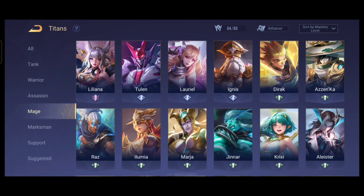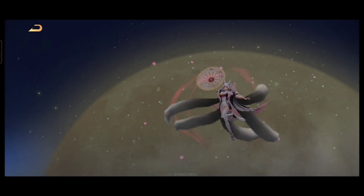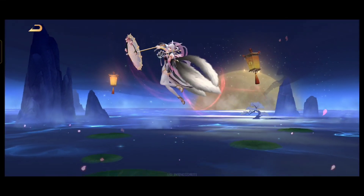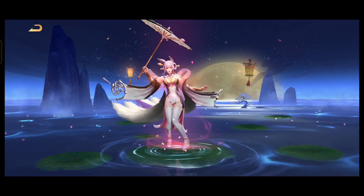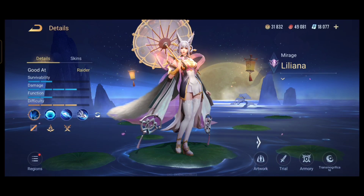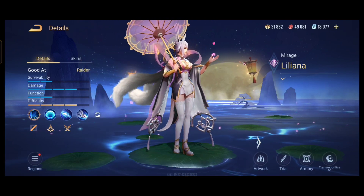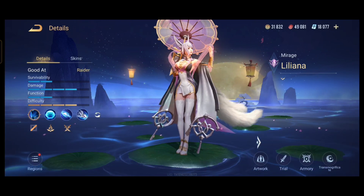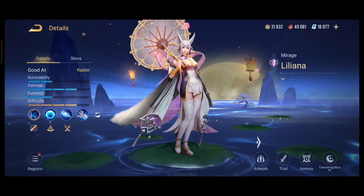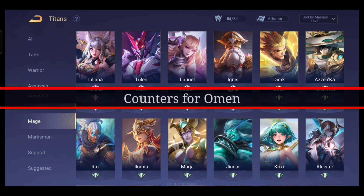I was going to do one for Liliana and how to counter her as well, but I figured you don't really need to counter an enemy mage. As I said in the tips on drafting video, there are no counter picks for mages. Mages don't even damage the enemy mage most of the time — they just clear the wave, rotate, and their utility is in team fights. So I'm not going to go over the counters for mages.